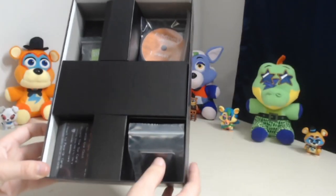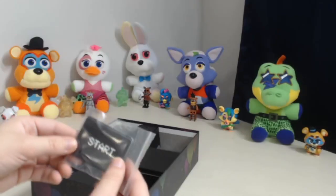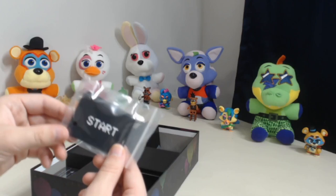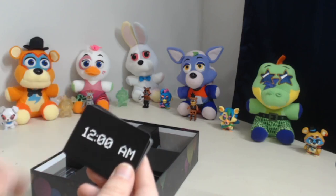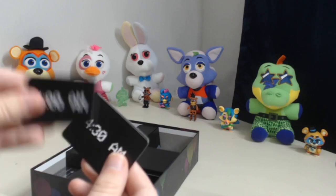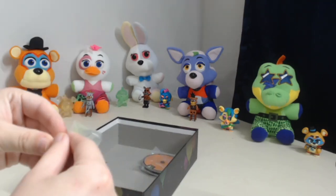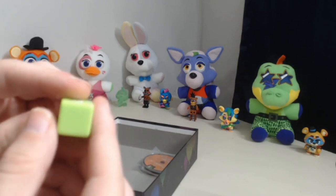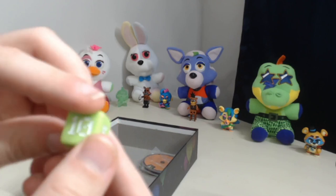So we can see everything we need in order to play. I don't really know how the game works still, even though I've seen many people play through it, so I won't be playing it in today's video — that'll probably be a separate video. Let's just take a look at everything inside. We have our cards here: Start and then 12 AM, 12:30, 1, 1:30, 2, 2:30, 3, 3:30, 4, 4:30, 5, 5:30, and 6. We also have the dice — they've got 10, 5, and a blank face, and the second die is the same.